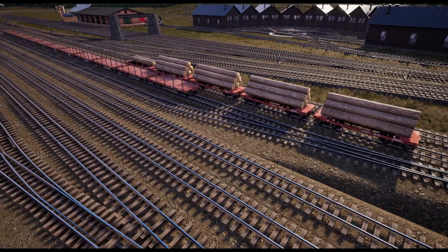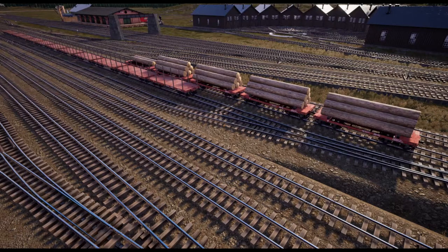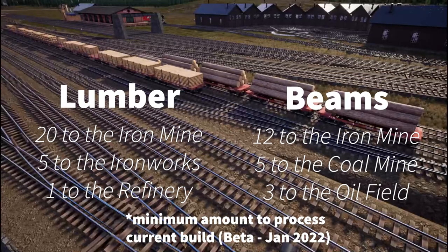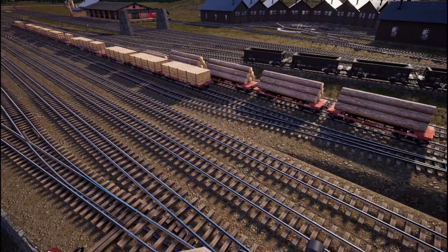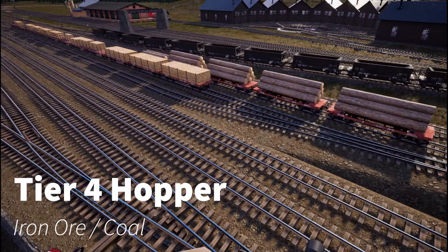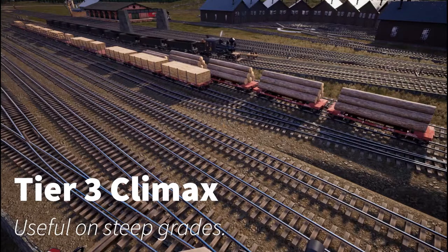To carry those lumber and beams, you're going to need to pick up some tier two flat cars. The lumber and beams are going to multiple destinations — your main focus first is the iron mine, but you'll eventually need some to go to the coal mine, at least five to the iron works, some to the oil field and the refinery. You're also going to need to save up at least $850 per car for each hopper you need to take up to the refinery.